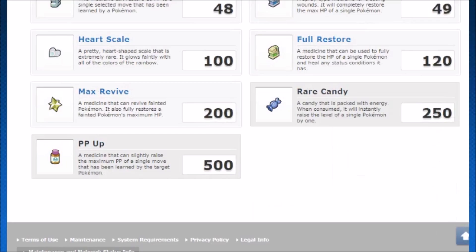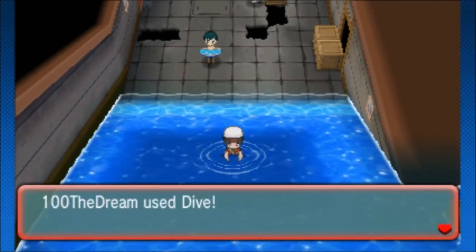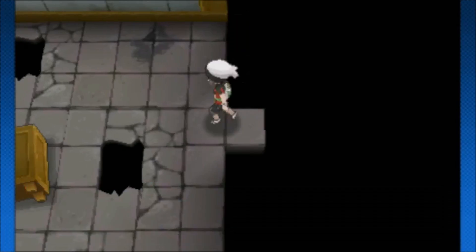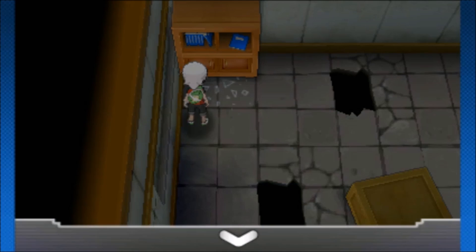Head to Route 108 and go to Sea Mauville if you haven't already. Make sure you have Surf and Dive in your party, find your way through Sea Mauville, and go to the first door on the left. There'll be a strange presence in there — search the bookshelves, go into your bag, and Spiritomb will appear. It's going to be level 50, so be ready.